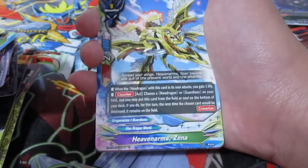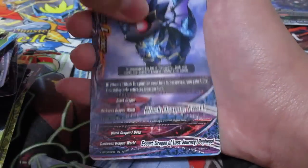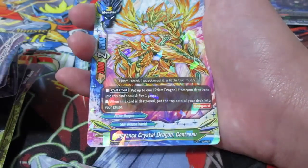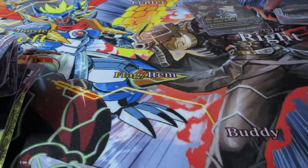Desolation Jailer, Starster right here. Heaven Arms Xena. Black Dragon Fetched. Escort Dragon of Last Journey, Defago. And Fragrance Crystal Dragon, Contrue. So in the end, let me quickly count up the cards and I'll be right back.